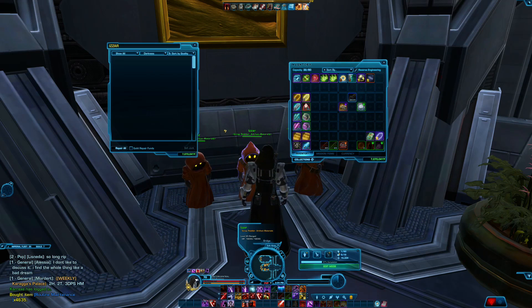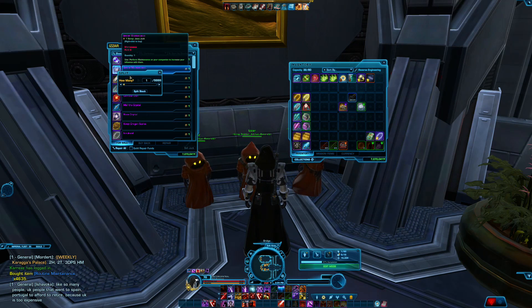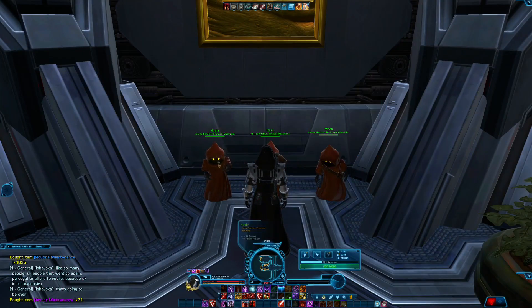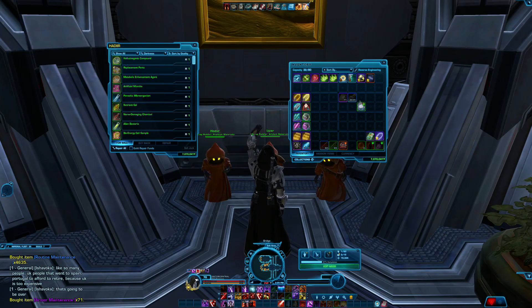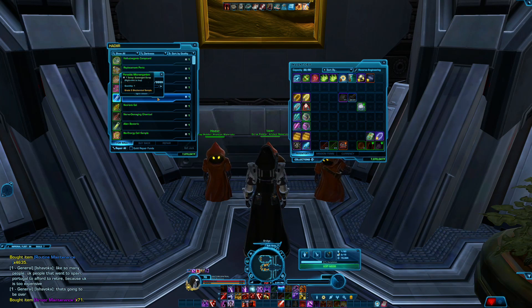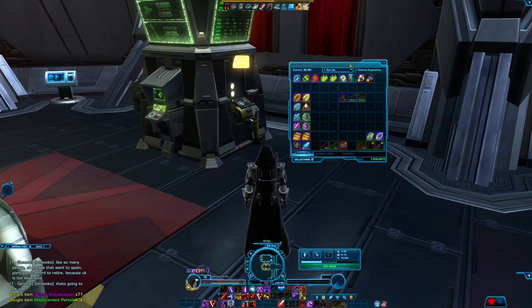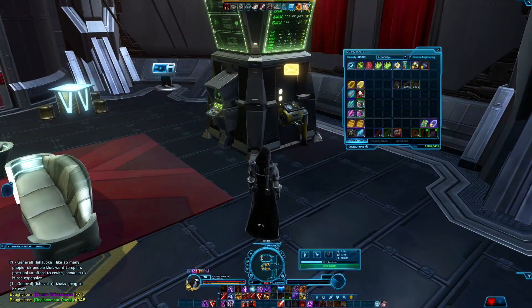Now we're going to do the same thing with the others. Going to the artifact materials, I need to find the component companion gift — here it is. I can buy 71 of these. Now over to replacement parts — I can buy 4,045 of these. My only concern with selling these is going to be how many I can put on the GTN at once, so I'm going to have to be careful about how I do that.